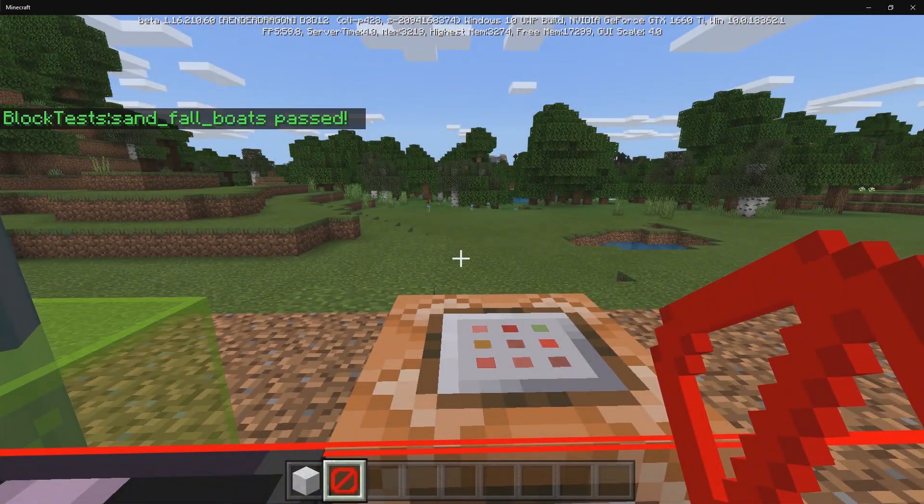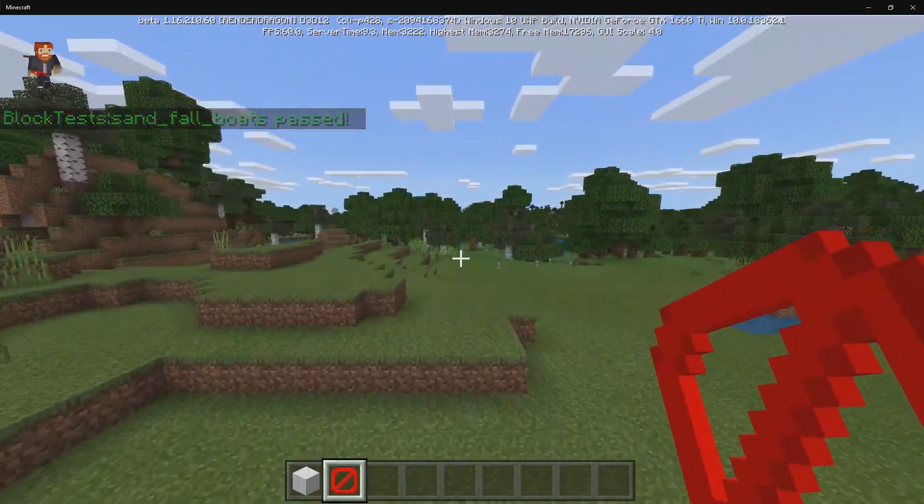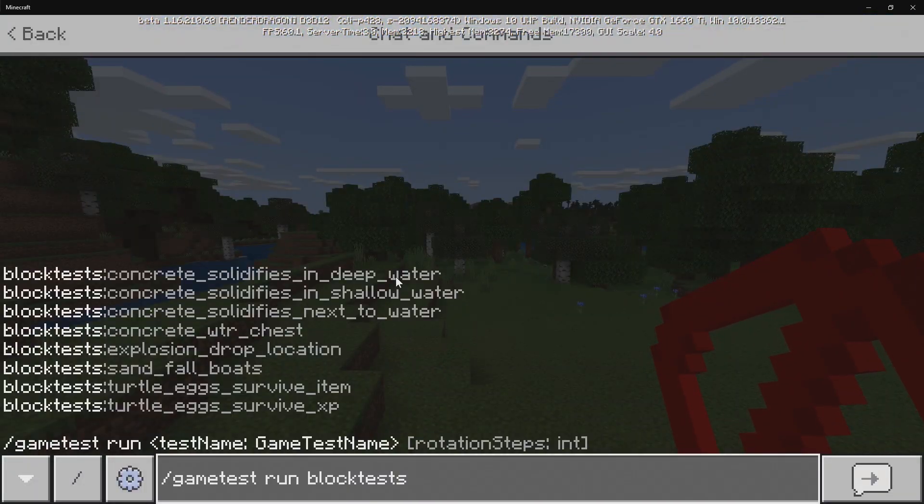We have Sand Fall Boats, which is just a boat made out of sand — not sure what that one's all about. Then we have Turtle Eggs Survive Item and Turtle Eggs Survive XP. Those are going to be tests seeing if turtle eggs will survive an item on top of them or if XP is on top of them.